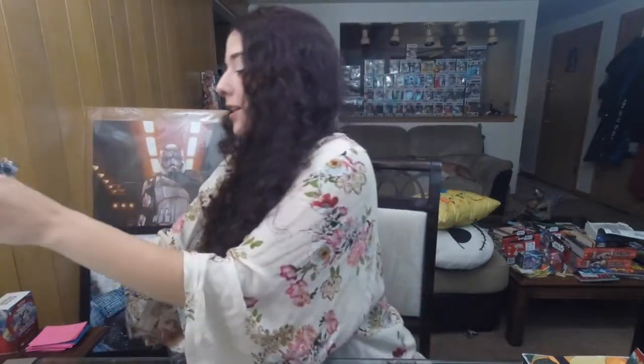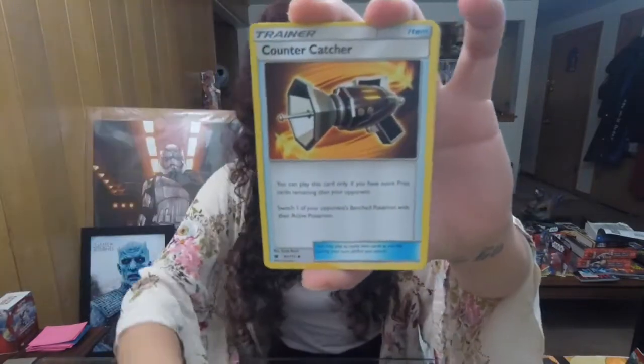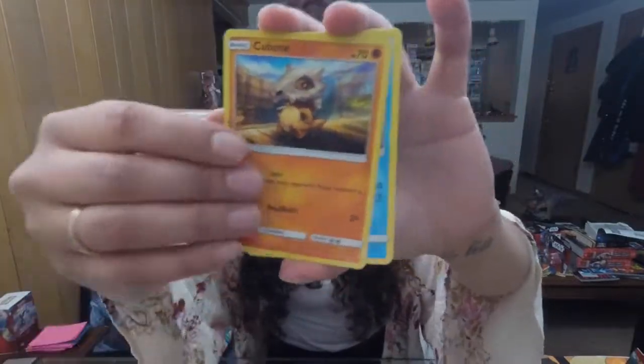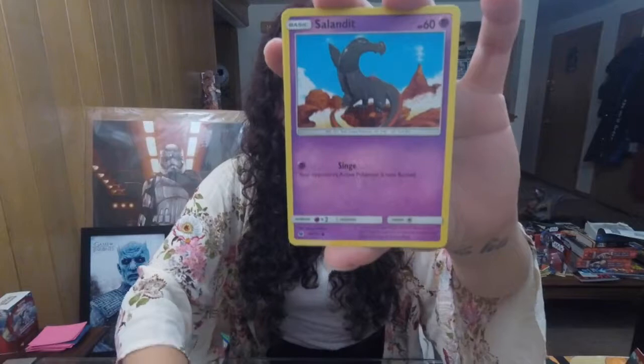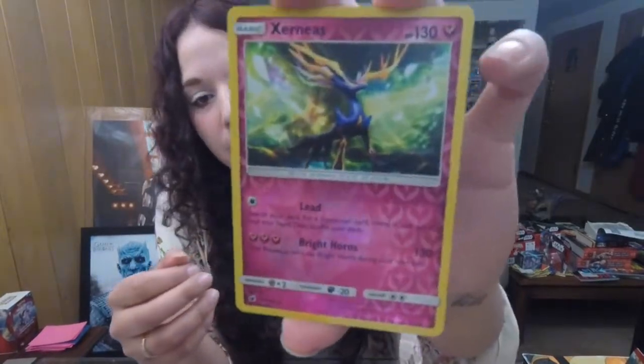I'm totally lost on what pack I'm on now — I'm going to say this is the ninth pack. If I make mistakes like that in the videos where I count the wrong packs or say the wrong things, just please correct me, guys. Salandit, Pumpkaboo, and Xerneas Reverse Rare. Man, that is some awesome artwork. Xerneas was my favorite new XY Pokémon when XY came out.